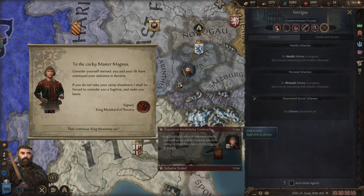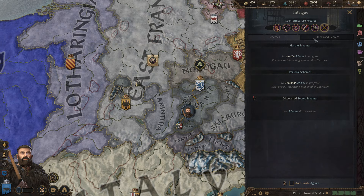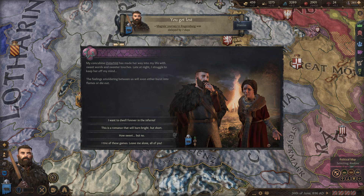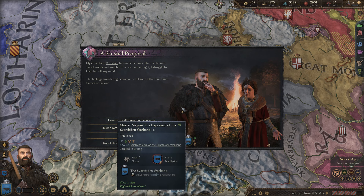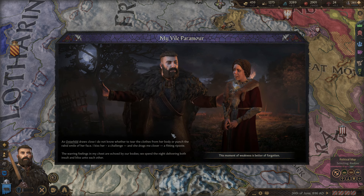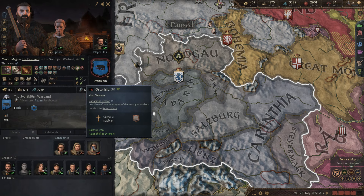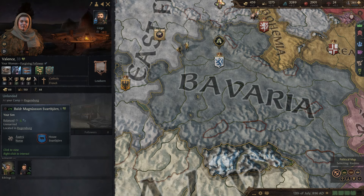It looks like we failed the scheme, and we're also being kicked out of Bavaria, so we need to leave before he imprisons us — we'll travel back to where our camp is. Unfortunately we got delayed because we got lost. We also got the sensual proposal event again — this is Ulsterhild, hoping to become our lover. We'll go with the same option we've been choosing. Magnus probably isn't ever going to have a true lover; he has his concubines and his wife but isn't really in love with any of them. That will likely get her pregnant again — she's not currently pregnant. That was Valence who just had two children for us.